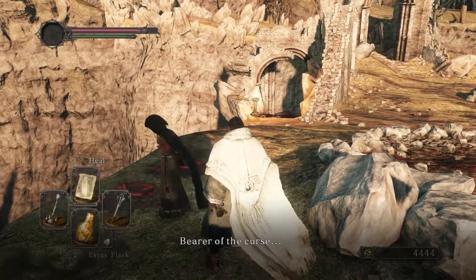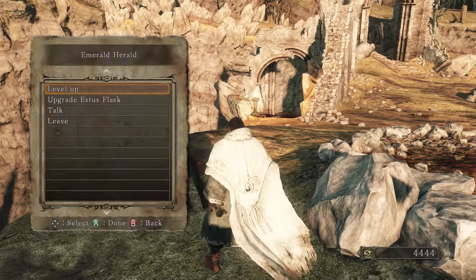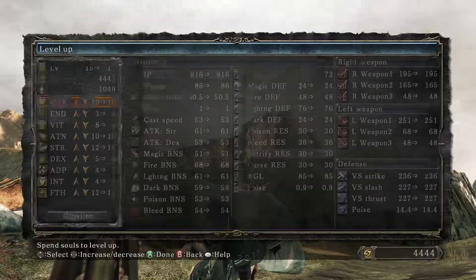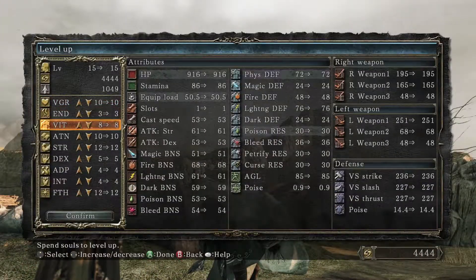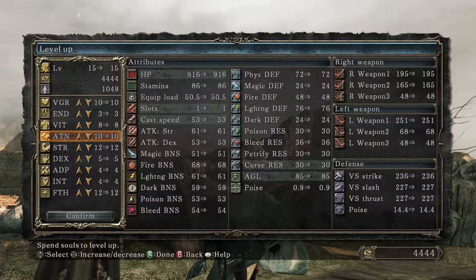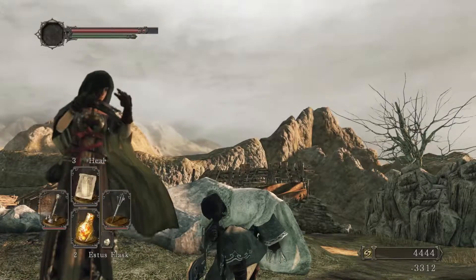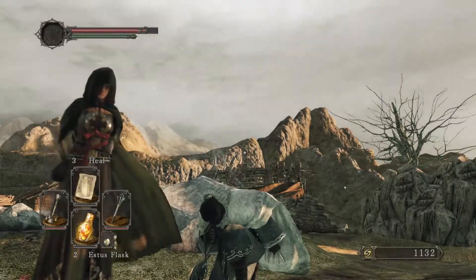Let's level up a little bit while we're here before we move on. I want to go ahead and level up our attunement right now, because we can only equip a single spell. But if we can get attunement up to level 13, that will get us to the point where we can equip two separate spells. So we're going to do that — which is beautiful.